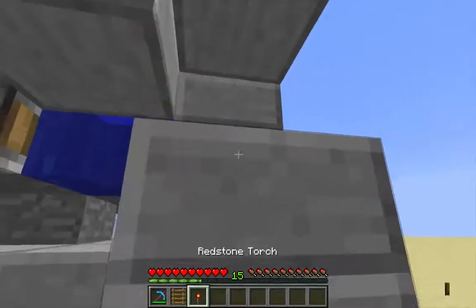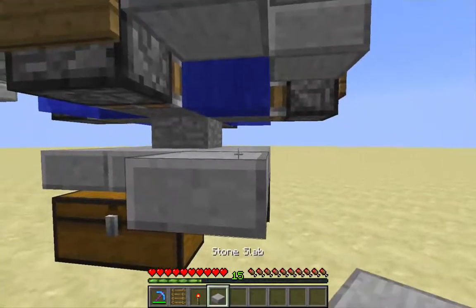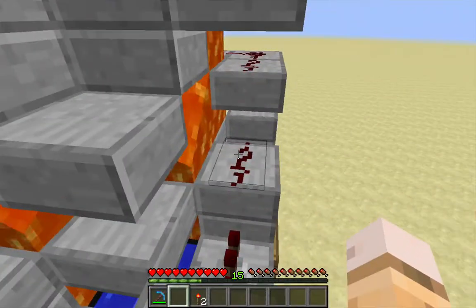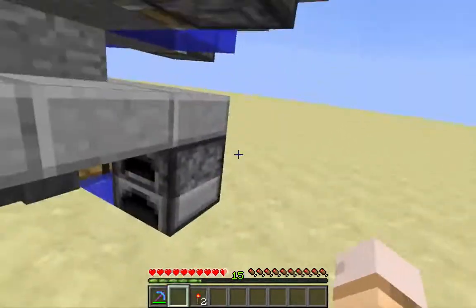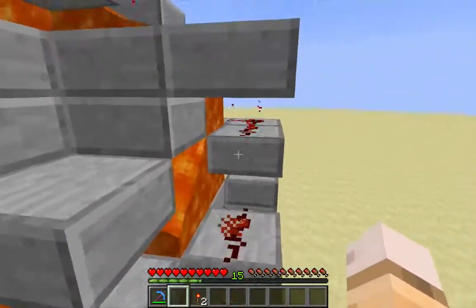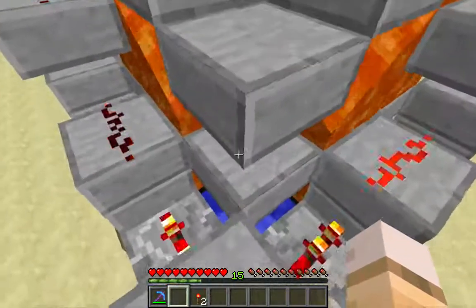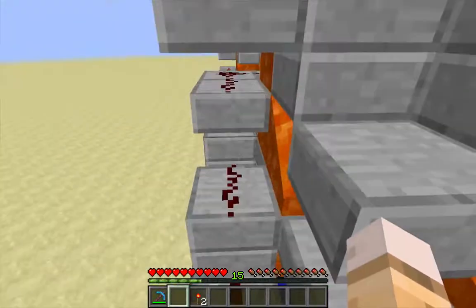Let's reclaim this stuff and go take a look. We can see our one-tick pulse zipping around this clock. The slabs here are useful because redstone can travel up slabs but not down, and that's preventing signal from one part of the circuit from bleeding back into another part and causing a problem.